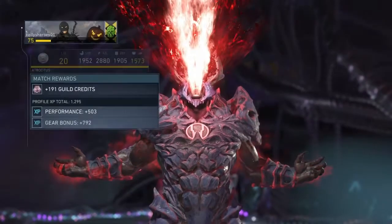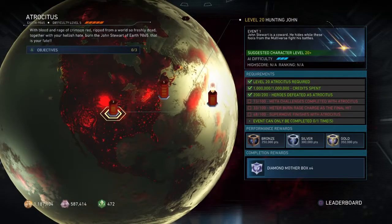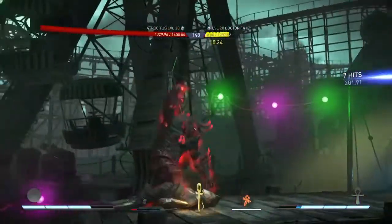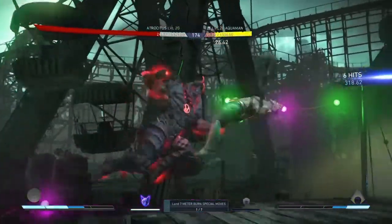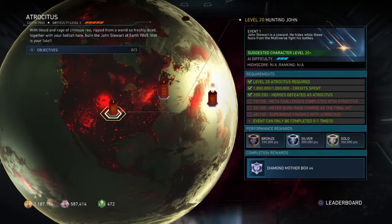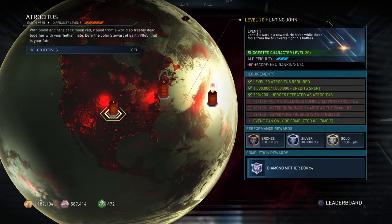Just gauge it out: know what you need, beat them down to it, then do it. Here are a couple of combos I like to do for the meter burn rage charge. Also, if I feel the AI is at the point where I don't want to risk doing another hit into the rage, I just let it knock me down and then do a wake-up.